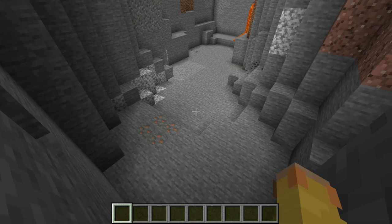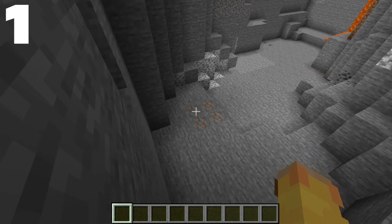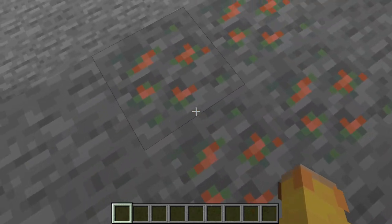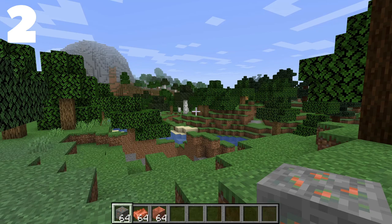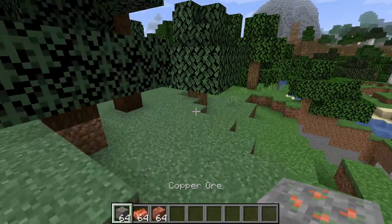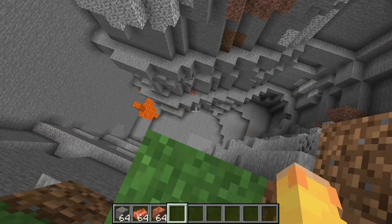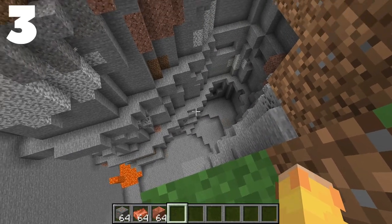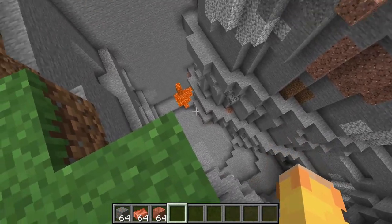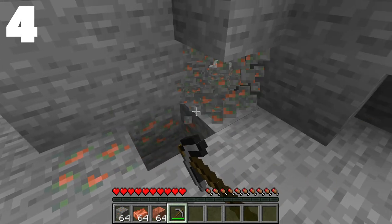We'll start off simple and get to the more lesser-known facts later on. Copper is a new ore coming to Minecraft 1.17. It looks beautiful. Copper is stackable in its ore form, ingot form, and block form — 64 of each. You won't have to worry about inventory management. Copper won't be too hard to find because it has the same rarity as iron.